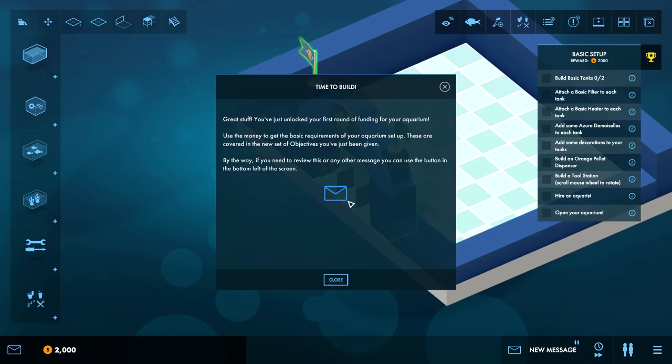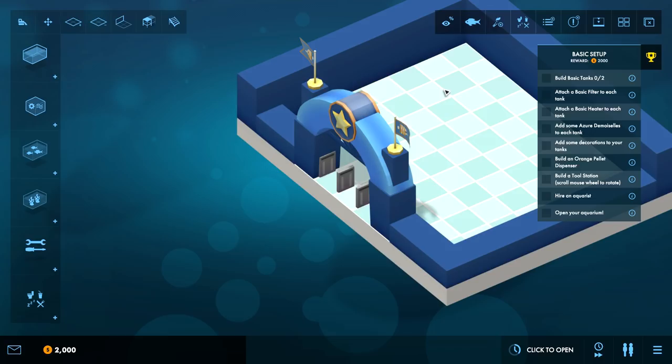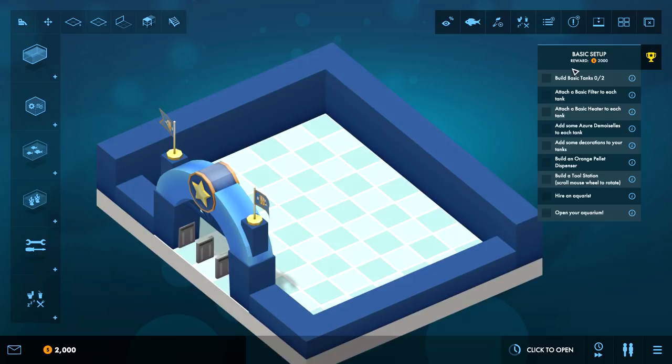Pressing H takes you to this archway. Time to build - great stuff. You've unlocked your first round of funding for your aquarium. Use the money to get the basic requirements set up. These are covered in the new set of objectives. If you need to review this or any other message you can use the button in the bottom left of the screen. We have an inbox - there's a lot going on here.